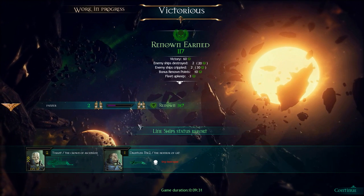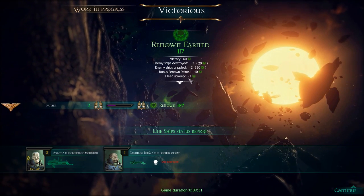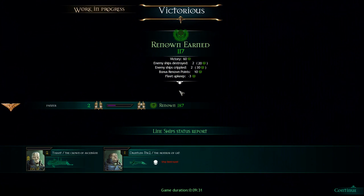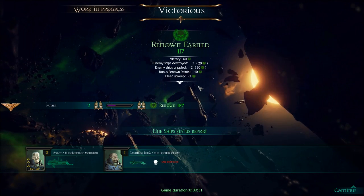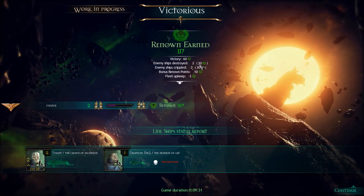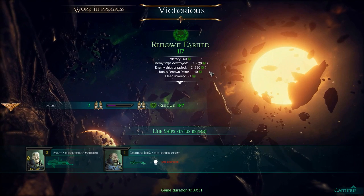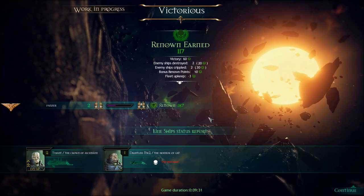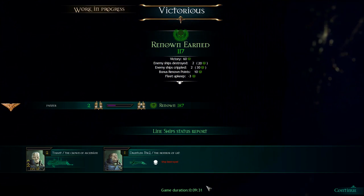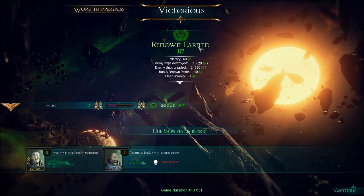So our cruiser has gained a level and we've gained our renown, which is the currency in the game. We lost a little bit for fleet upkeep because of this cruiser, and as you get more complex and larger numbers of ships you are going to have to pay for upkeep. So you are going to need to win more often and have more decisive victories. You do get more renown for kills — if they warp out it counts towards a victory, but you don't gain as much. That was simply a 9 minutes 30 match.